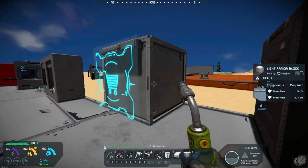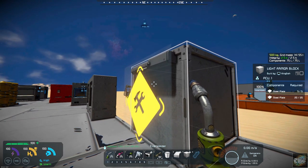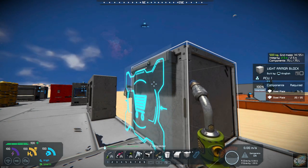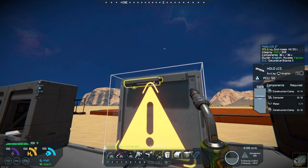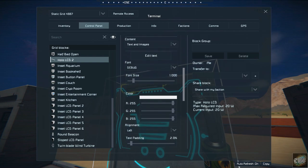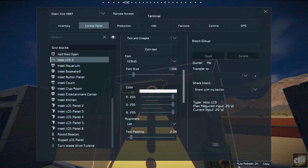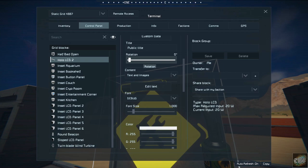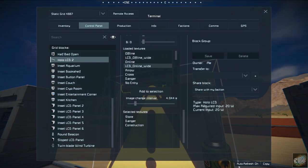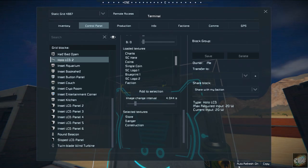You also have a Holo LCD. I've got this one set up to rotate through a couple of different options that you have in there, and there's more you can play around with. You can actually access it from right here — here's your Holo so you can get in and make your changes. One thing I didn't quite understand is it has a rotation, but I'm not sure what that rotation is for — that's probably something you'll have to play around with. And here are all your different options that you can post and put on there, different graphs and things like that.